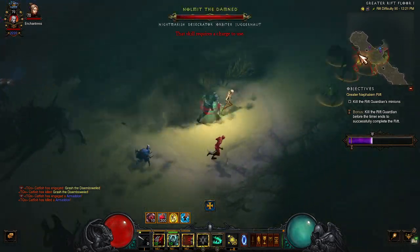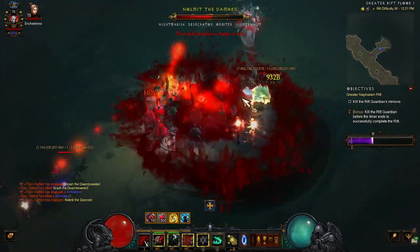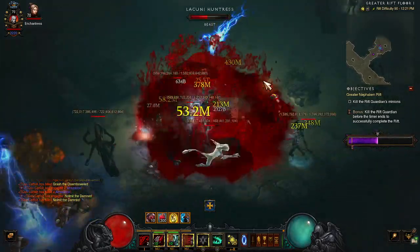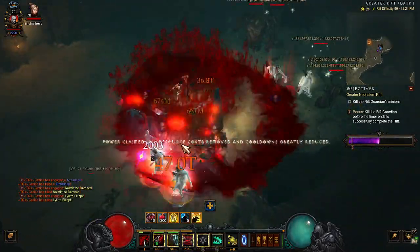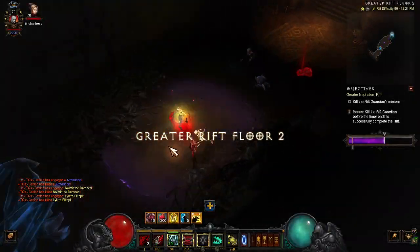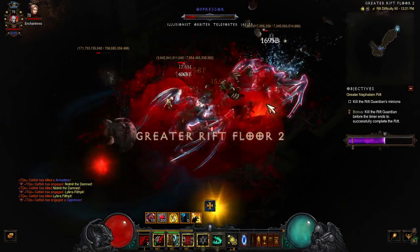Just use this because it's fun and easy. Oh look, we just deleted this Juggernaut because why wouldn't we delete a Juggernaut? Channeling Pylon — we one-shot him? No way, bro, no way. Yeah, see how easy this is? Like, this is silly.